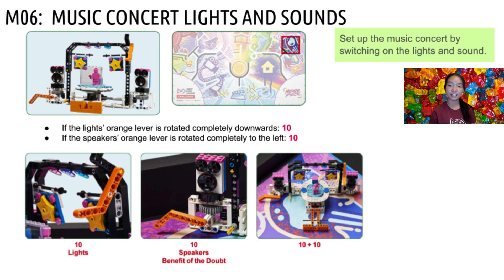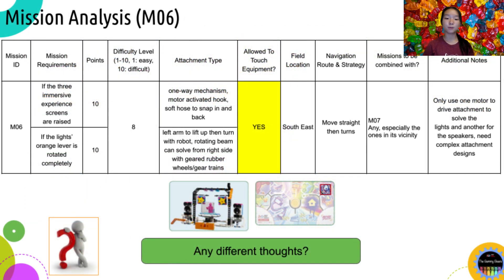Mission 6 is called Music Concert Lights and Sounds, and has two tasks to score. First, if the light orange lever is rotated completely downwards, 10 points are awarded. If the speaker's orange lever is rotated completely to the left, 10 additional points are awarded, for a max of 20 points. Starting from the right home area, navigation to the music concert may take some difficulty due to its position away from the launch area. To solve the lights part, we can use a one-way door, hook, and a soft flexible hose to snap it back — note that the lights are fairly high up, so it will be hard to design an attachment to reach them. For the speaker's portion, we can use a left arm to lift up the orange activator and then turn with the robot. You can potentially need two motors to complete both tasks. Therefore, we rate this mission a difficulty level of 8 out of 10.